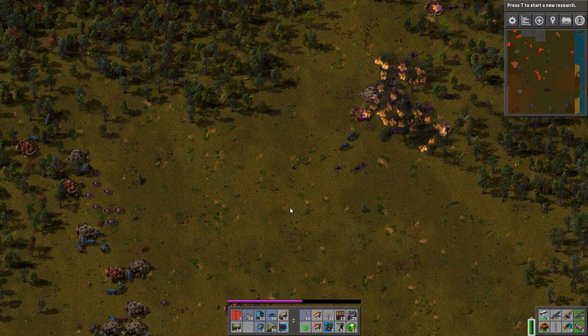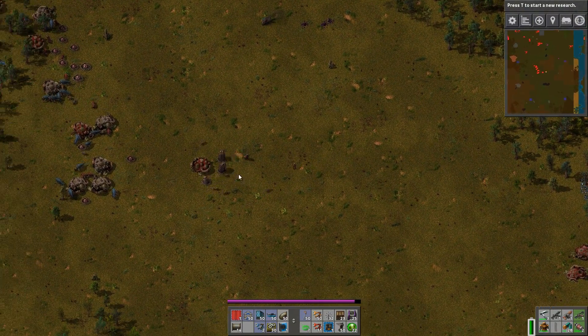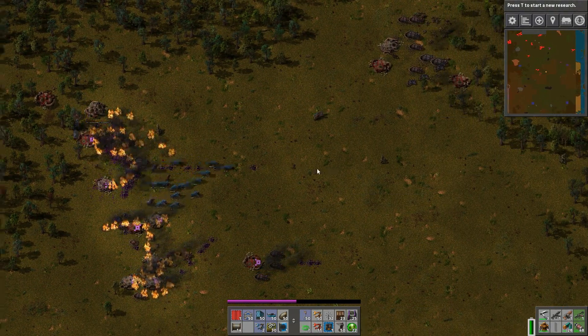So in the 0.15 update, we will hopefully be seeing the return of night vision. In the meantime, whenever it gets dark and I'm out in the wilderness, it's really difficult to see what I'm doing — until of course I set something on fire, and then you can see that part really well.